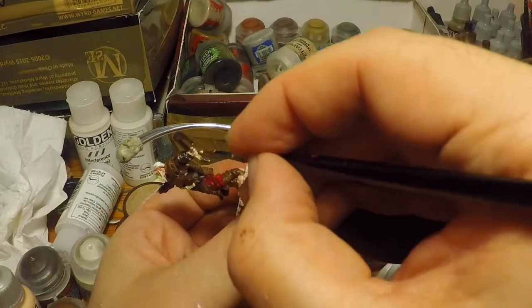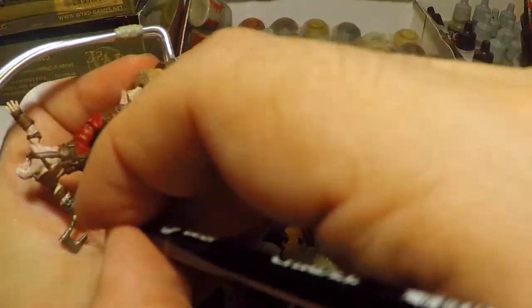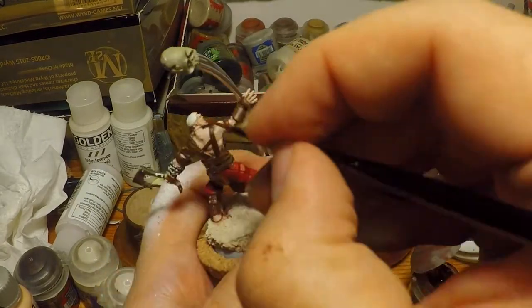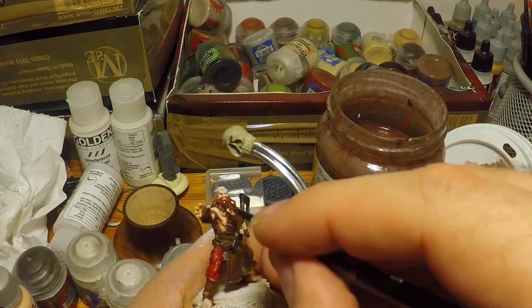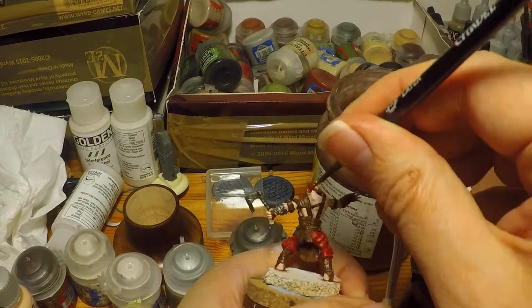Lastly, it is Scrag Brown for the all-important beard and hair. Dawnbull Brown and Scrag Brown are the two colours that I then highlight up to give Ox's beard the majesty that it so deserves.